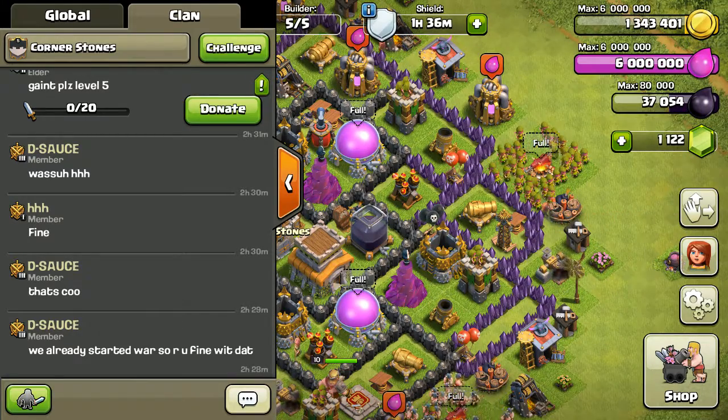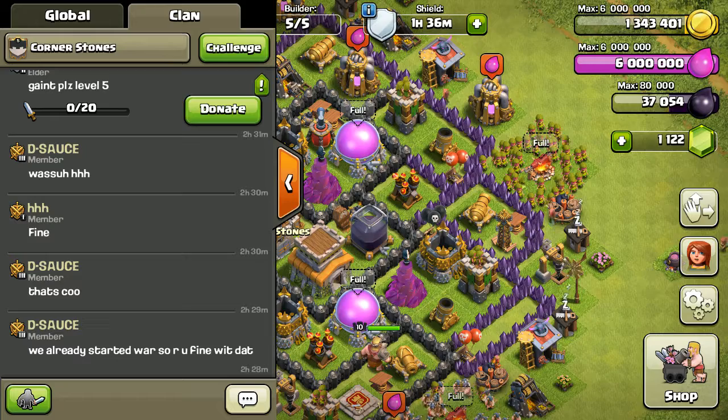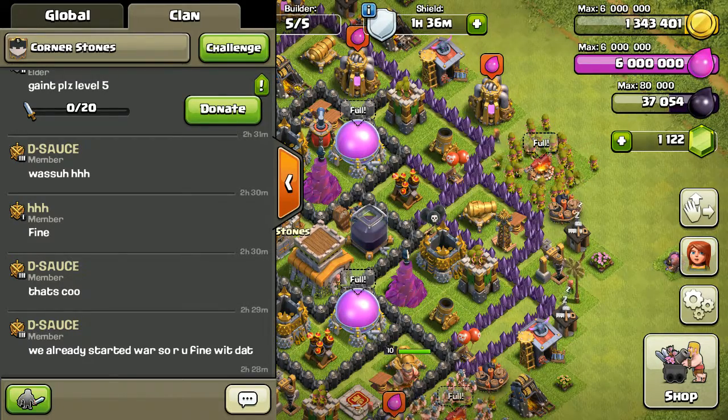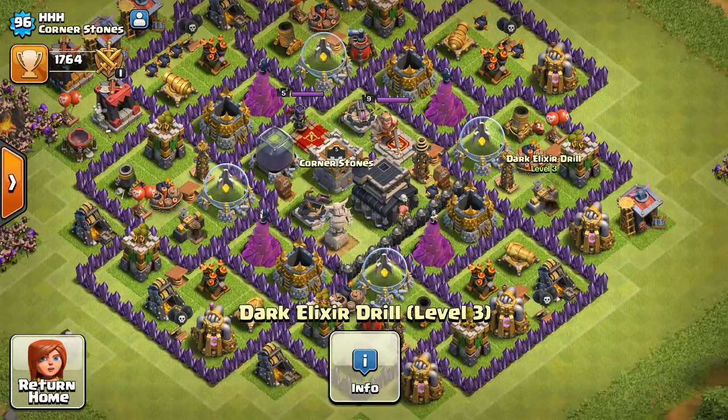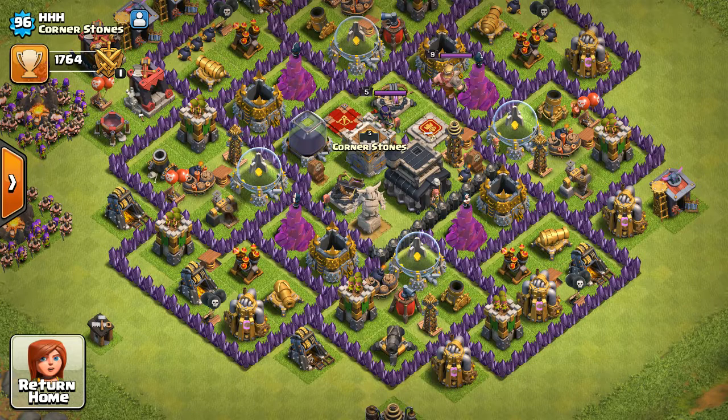Here is Quentin — he's saying what's up. And we already started a war. I'm gonna go check out this new guy, let's check out his base. He's a little rushed, I'll say that. Pretty good though.